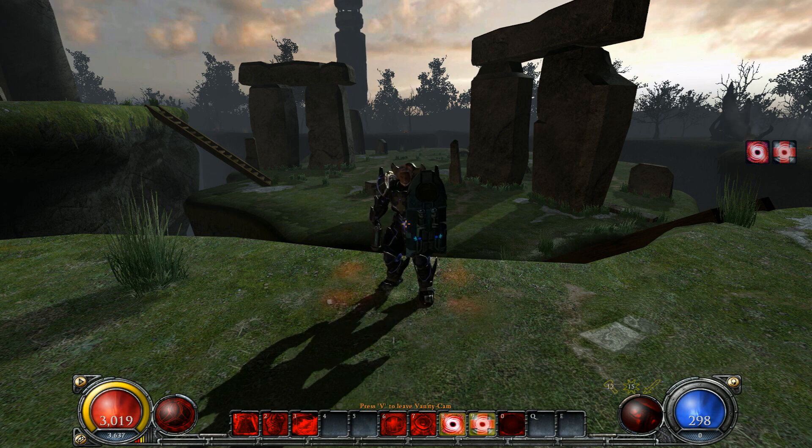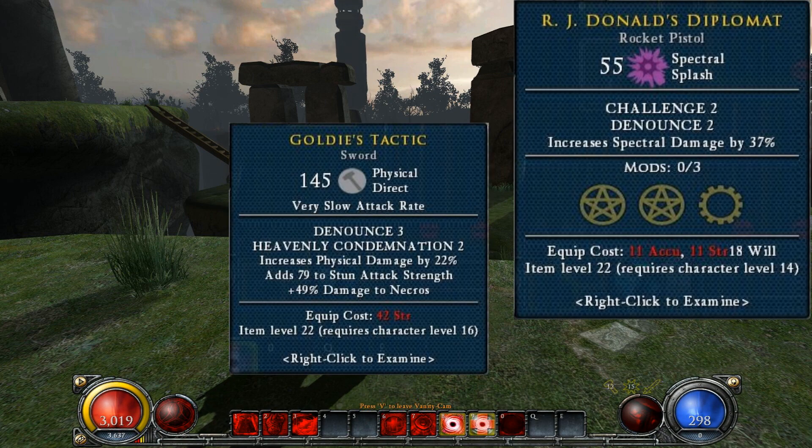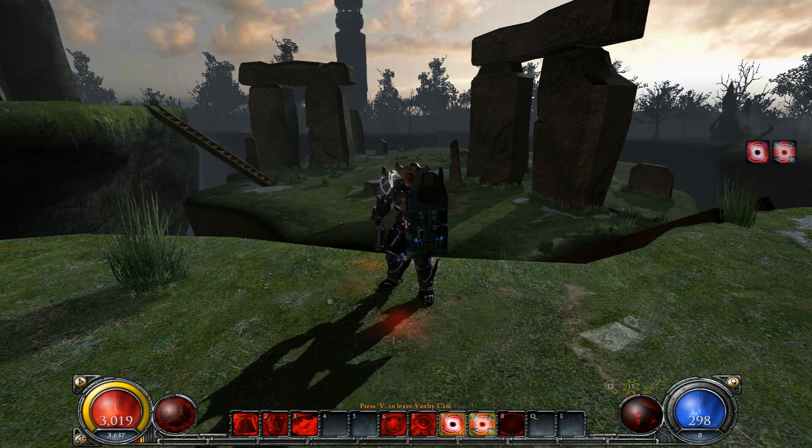Of course one can also just use gear that covers these points, such as the pieces mentioned before and RJ Donald's Diplomat, Gold East Tactic, The Sovereign's Mace, and so forth. Some of those options may limit one's gameplay options, such as using various often suboptimal guns or swords instead of a Surgecaster, but they're all options one may consider.